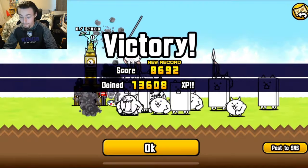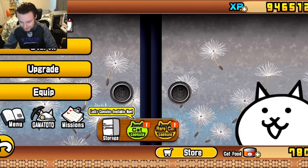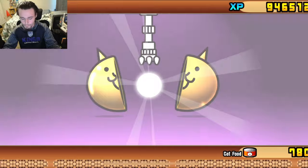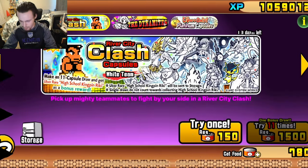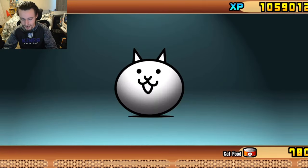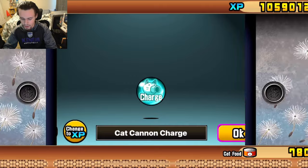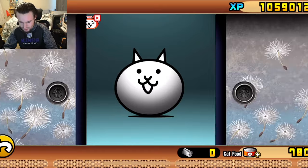Let's do the rare cat capsule first and see if we get anything good. We got a Witch Cat — that's not good, I'll convert it for free XP. Then let's do the normal cat capsule we got from that level. Cat Cannon Charge — that's pretty good, I like that.